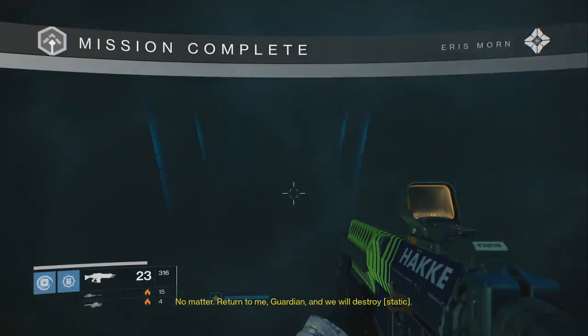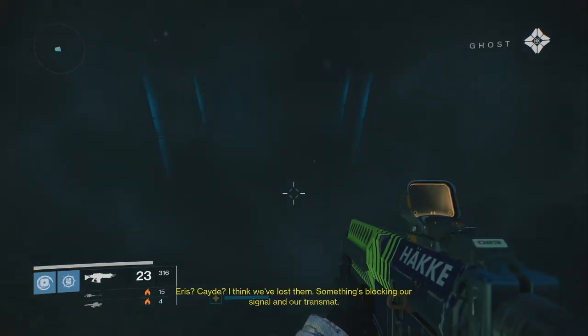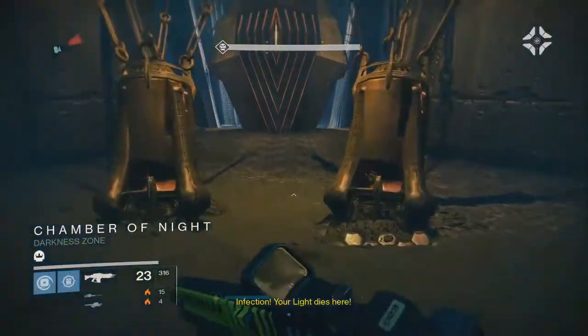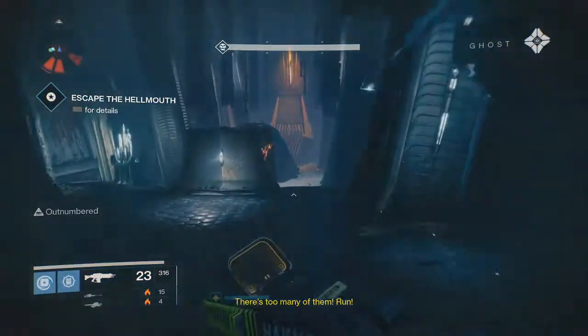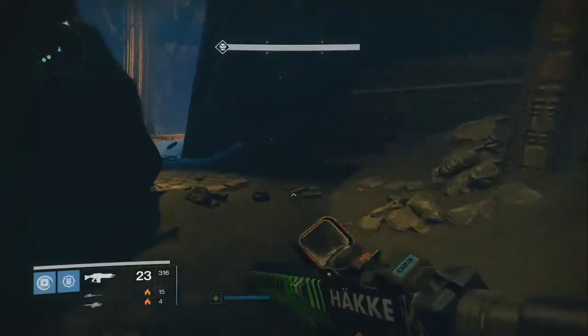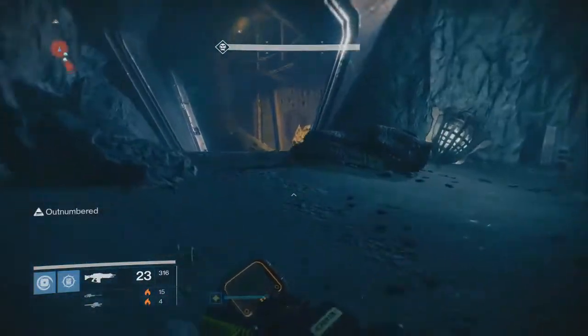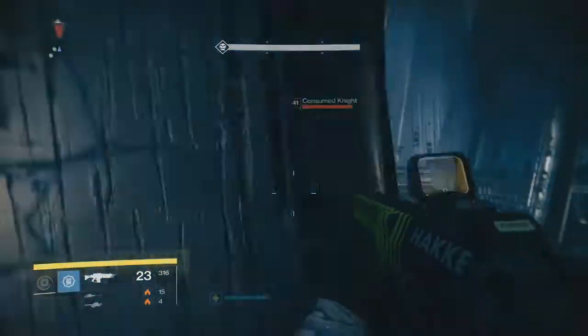Now that we've finished up the opening bit, it actually gets a little interesting, because we have to do the Tomb Husk section without dying at all and doing it pretty quickly. The caveat is, if you wipe, you cannot enter the door — so checkpoints or not, you have to go to orbit and start the mission over again. Not terribly difficult if you know the path, but if you're trying to kill everything, it can be a little tricky. In this specific case, it's much better to just ignore what you can and forge ahead — it's a balancing act.